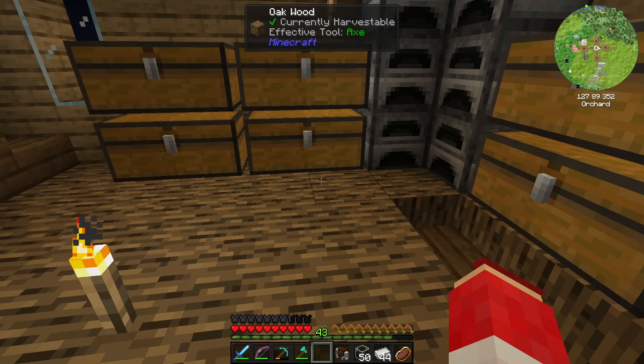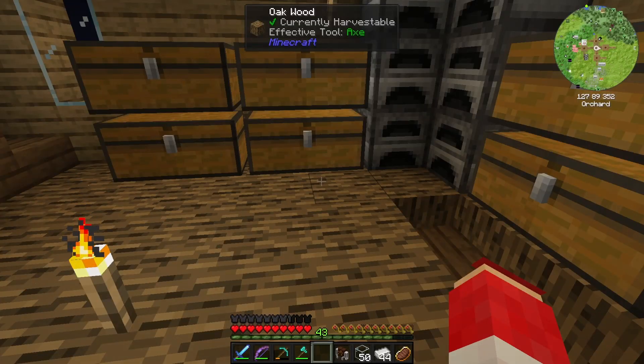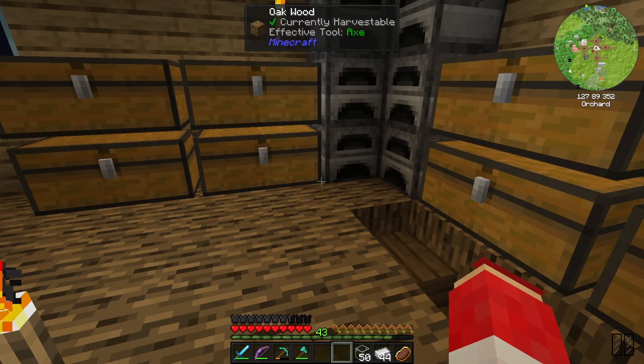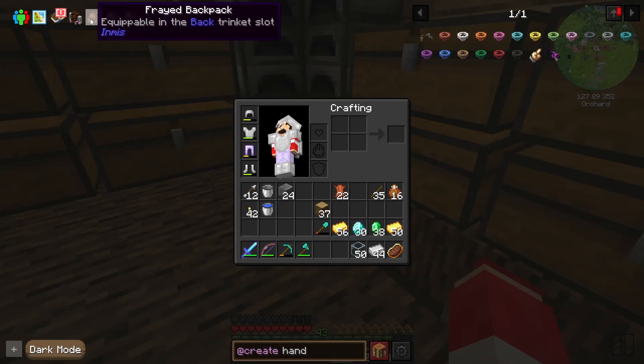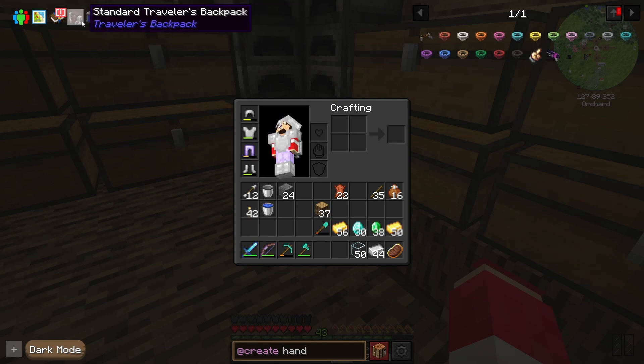I'm guessing we can put this somewhere maybe — yeah, so we put that that way and we hit B, we can open up that backpack. This guy, if we put it away, we can hit backslash and we have that. So we have B and backslash — we can carry them both and we will be super amazing! I believe it's nighttime and there's something scary outside.